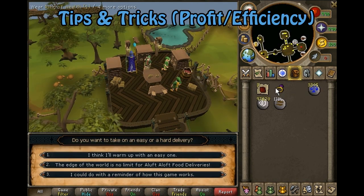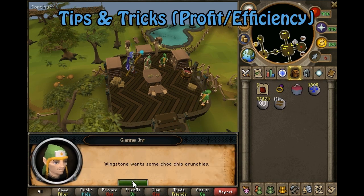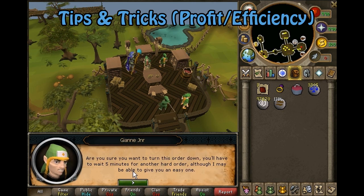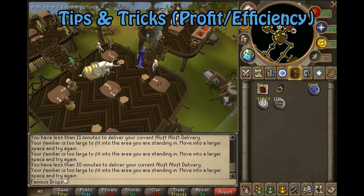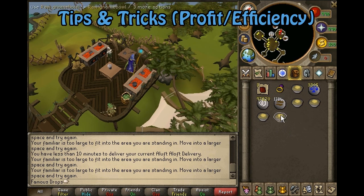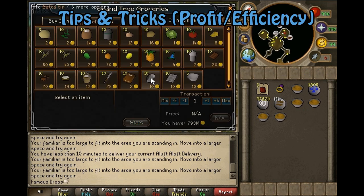There are only two gnomes that will give you the Gnome Scarf or Gnome Goggles: Captain Ninto and Captain Derakin. If you receive a delivery for a gnome you don't want — like Wingstone (who can give you the snake flute) — you can decline and wait out the five-minute penalty. During that five minutes, you can sit and make food. This is very convenient because you can keep doing this until you get the deliveries you want, or until you have enough food stocked up to run a bunch of deliveries efficiently.